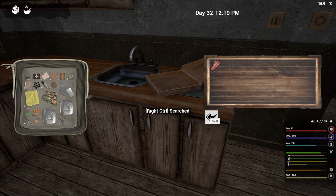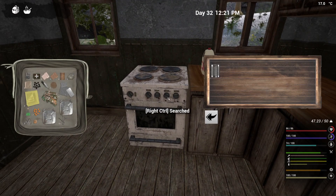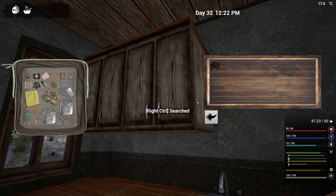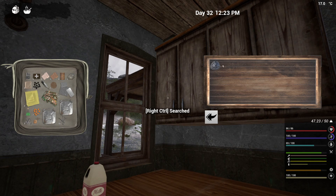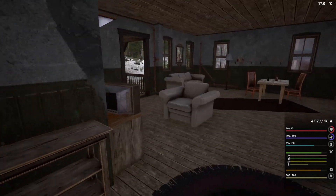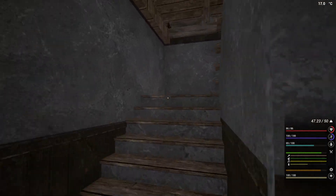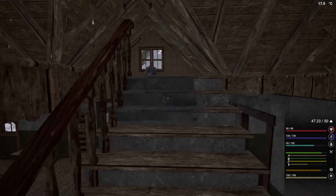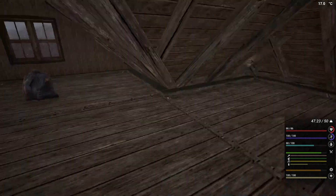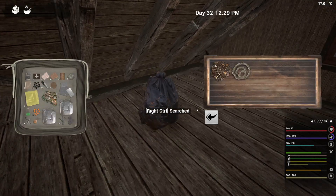We've got a bit of room in here now. I've got so much tried and cured meat back at the base. I'm trying to remember if I even showed you. Whether I did it on the last episode, I can't remember. Is that everything in here? That's everything now. Let's go upstairs. I don't think there's any more than one tech in every town - I don't think so. That might have been one of the comments.